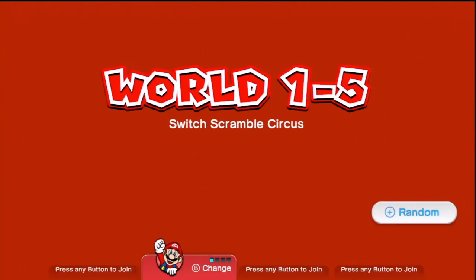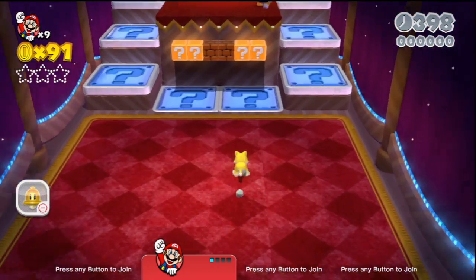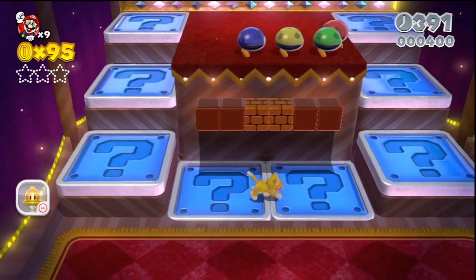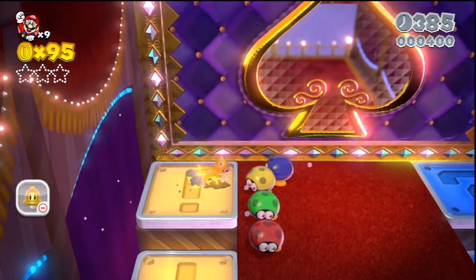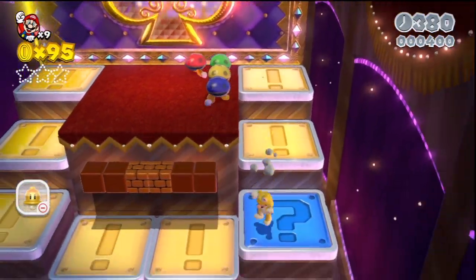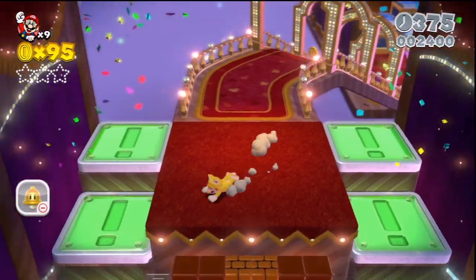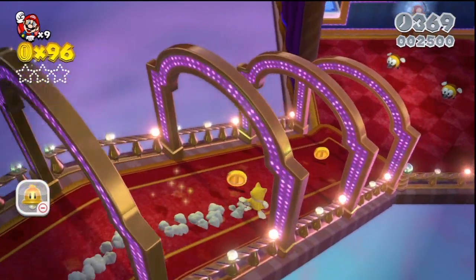Let's check the carnival — Switch Scramble Circus. I think I'm supposed to press all the buttons. It's like Super Mario Galaxy. I want to hit those things, but I don't want to at the same time. Okay, so this is very interesting.